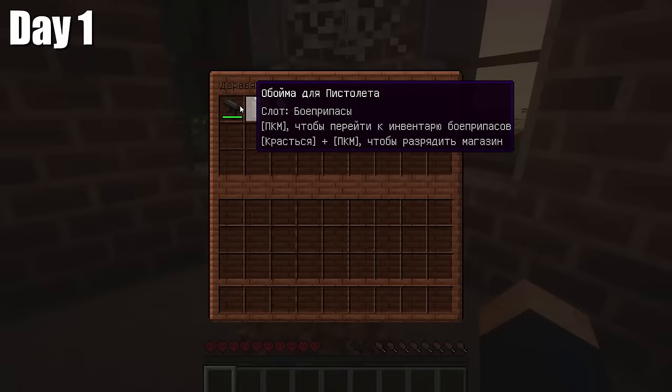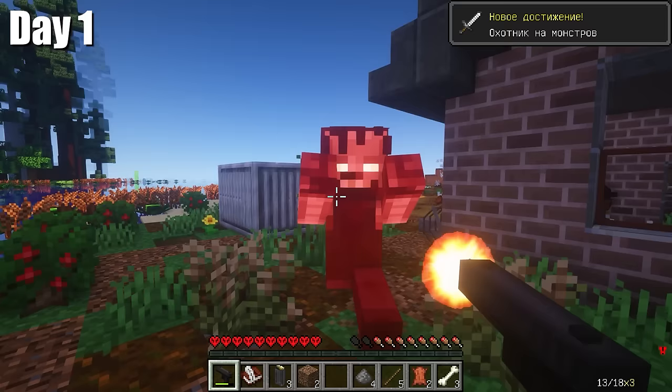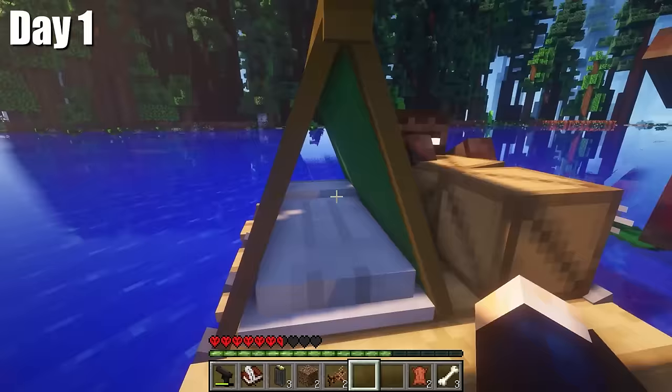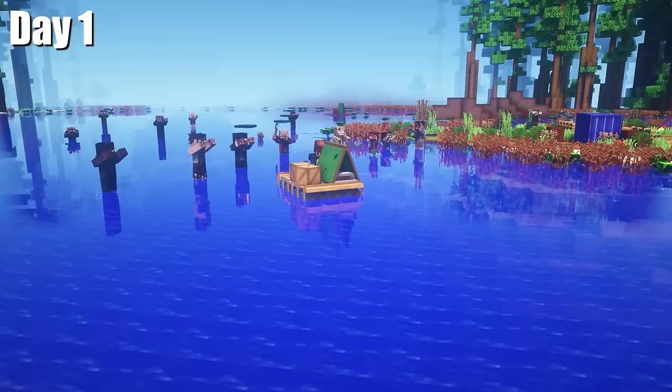First chest, guys. There's a pistol, ammo, and some notes. I didn't have time to read the notes, as I needed to get back to my raft before the zombies completely tore it apart. Go away, zombies. Everyone on board, guys. Let's sail away as fast as we can. That's how hardcore these first 100 days begin.